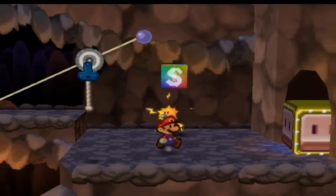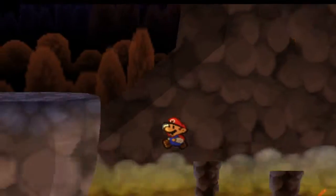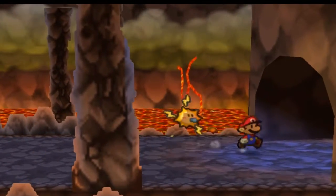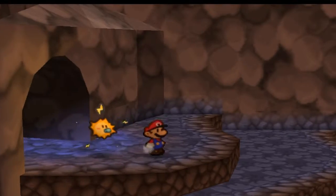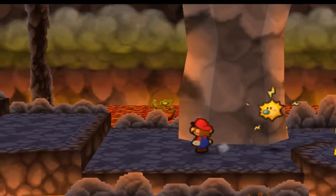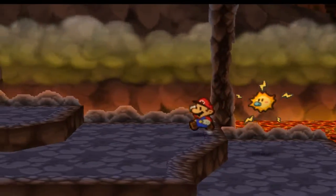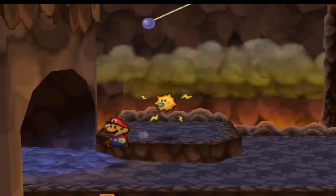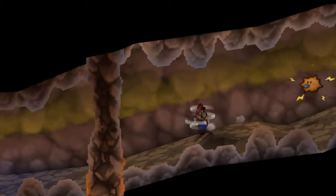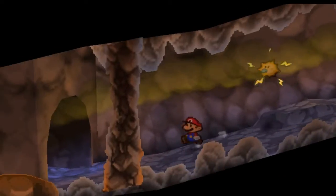Alright guys, welcome back with more Paper Mario. Let's do this. No! What the hell? I missed it. Hold on, what's this way? Have we already? Yeah, we've already checked this way. Oh yeah, there is a super block in there, but you gotta land on the platform. So we have no choice but to go left here, and yes, we're still inside Mount Lava Lava. Just made it here in the last video.